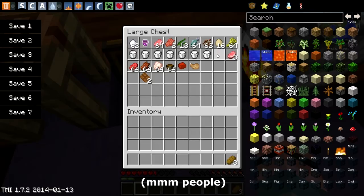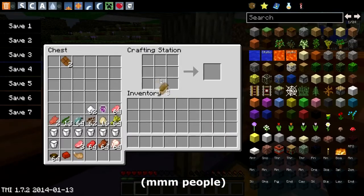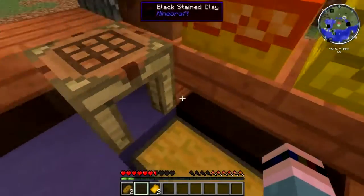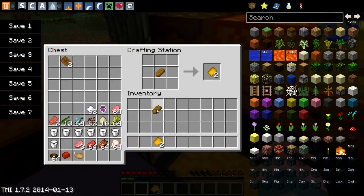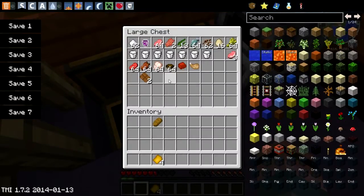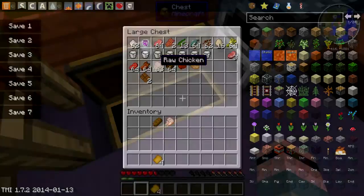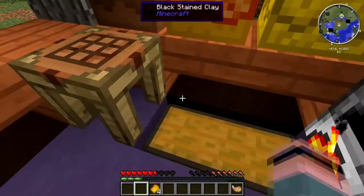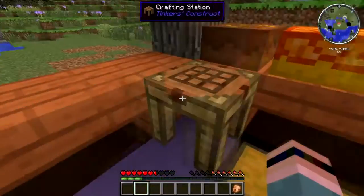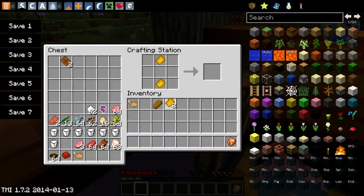Here is another cool thing you can do. You take your bread and slice it in the crafting grid. What can you do with sliced bread? Well, there are a number of things. Let's make a chicken sandwich first. Can you make a mutton sandwich? Let's try it. No, mutton does not make a sandwich. But that's okay — chicken does.